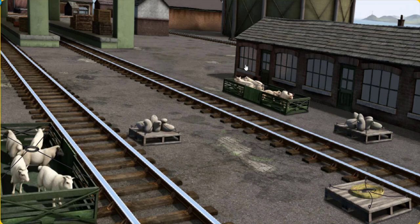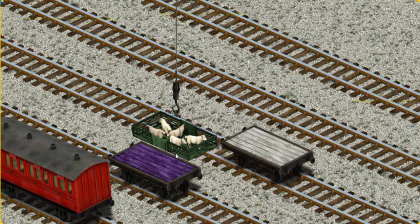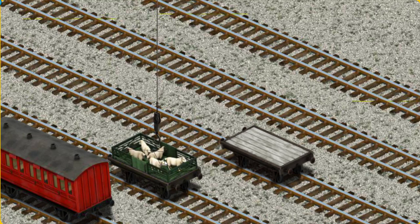Thomas must deliver the sheep to Farmer McCall's farm. Show Cranky where the sheep are. That's it! Let's lift and load. Now the cargo must be loaded. Help Cranky find the purple flatbed.